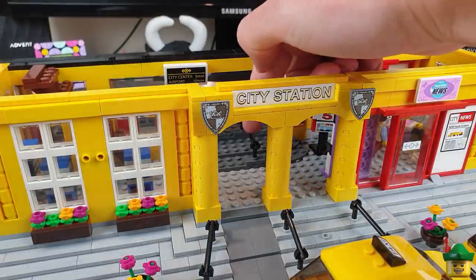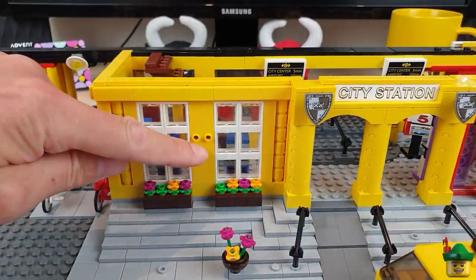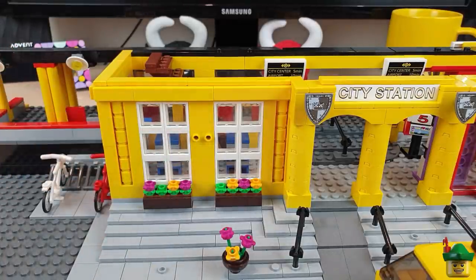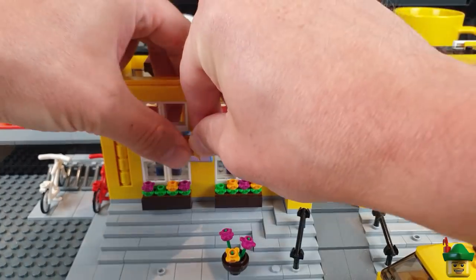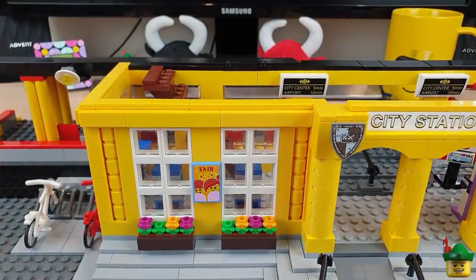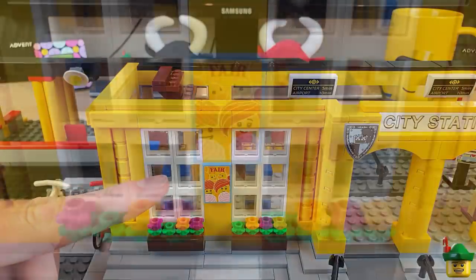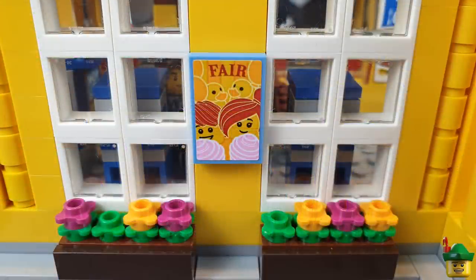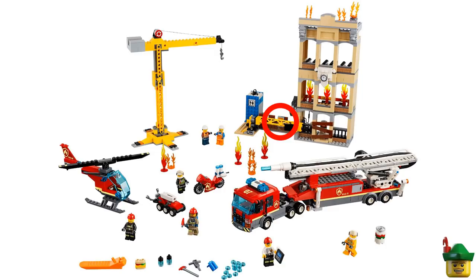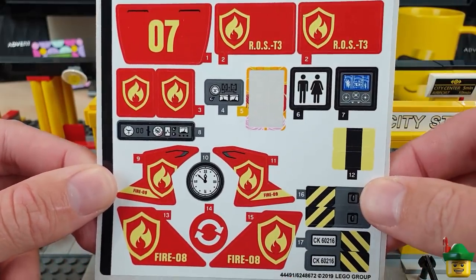Down here you can see the handrail a bit better. I've also changed one of the columns out for different bricks, including a brick with studs on both sides. For the outside element I thought I'd add an advert for the fairground that's coming to Brick Nottingham. When I do start my fairground, this will be a nice advert for it — people arriving at the station will know the fair is in town. It's got two kids with candy floss and rubber ducks, and it's from set 60216 downtown fire brigade.